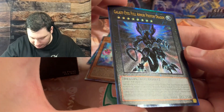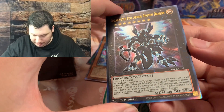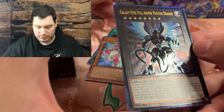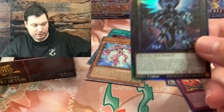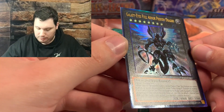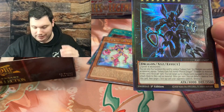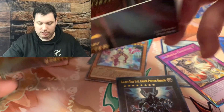An Ultimate Rare Galaxy Eyes Full Armor Photon Dragon. You can see it's more rainbow and it's embossed. I'm going to be honest - the Ultimate Rares, I'm not the biggest fan of. I know a lot of people are probably going to hate me for that. Ever since opening up the OCG and seeing this particular Ultimate Rare rarity, I've never actually liked it. It's very irritating - there's just something off with it.